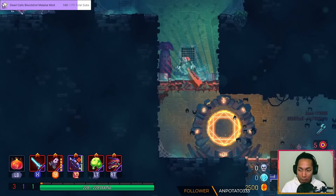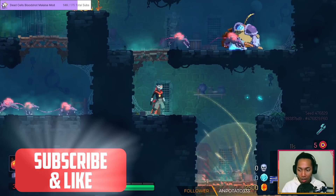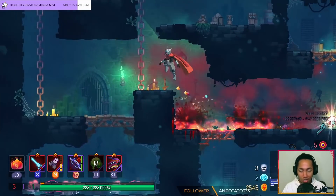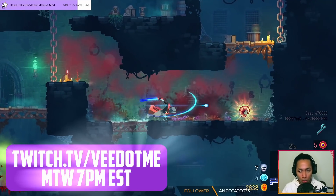Dead Cells, the main game. We've played a lot of Dead Cells over the years, but this kind of Dead Cells is new. This is new tech. This is the Magician skin, Hyper Light Drifter. If you want to know how to get this, we have a YouTube vid made just for you.